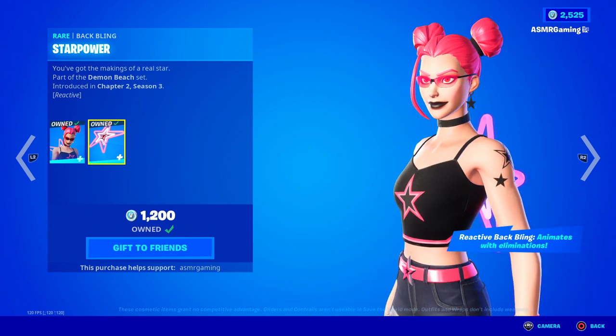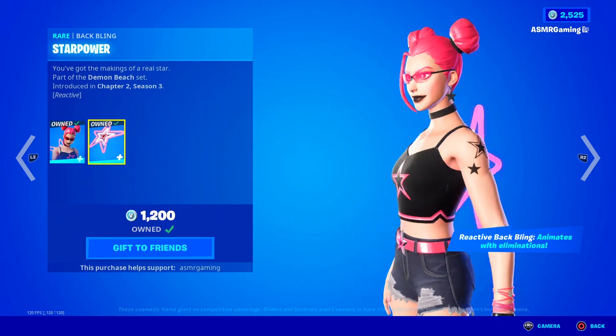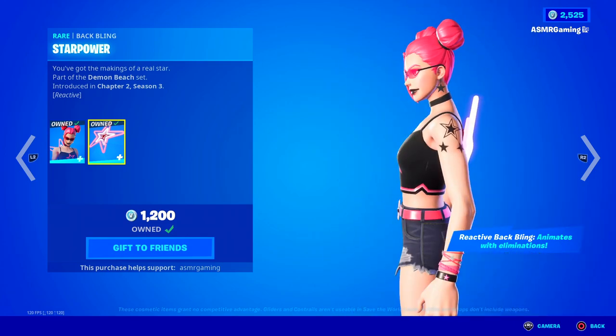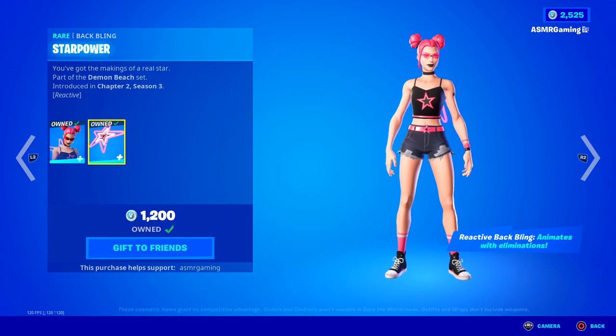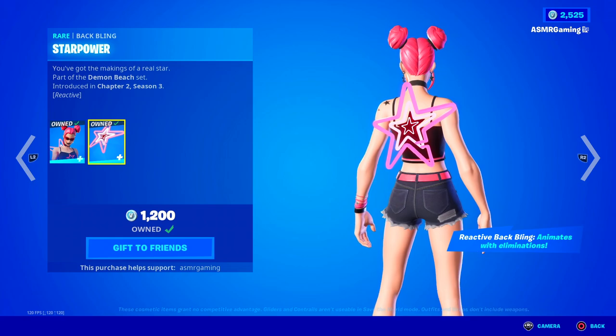Lots of star-themed symbolism in this set — you've got the star on the shirt, star on the belt, star Back Bling, star tattoos, and star earrings. I wouldn't be surprised if there's something else I'm missing, like maybe on the shoes. And the Back Bling as well, of course.